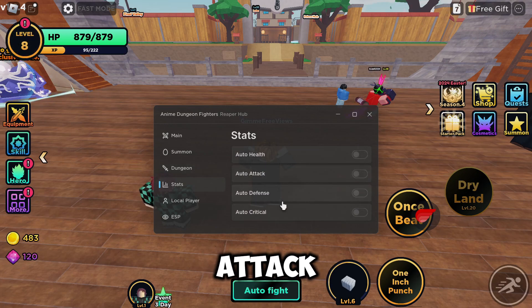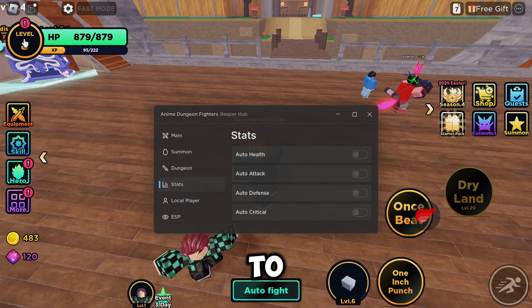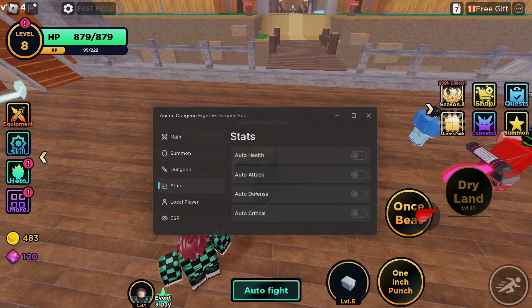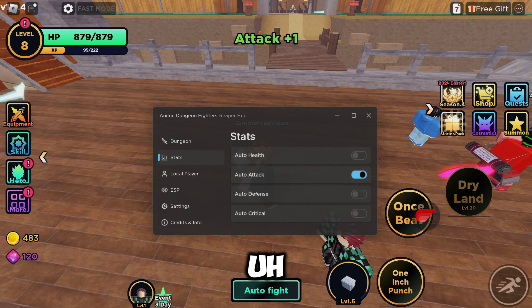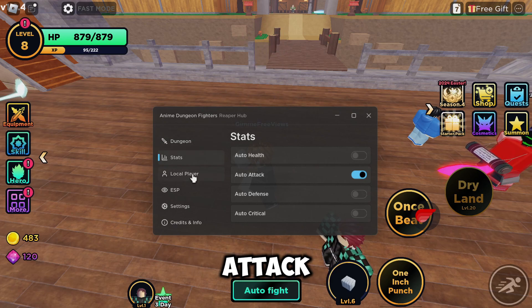Then we've got stats, which includes health, attack, defense, and critical. If we come up to our stats — it's now letting us do stats — you can go ahead and put all your stats on health, attack, defense, or critical. As you've seen it popped up, so then plus attack.